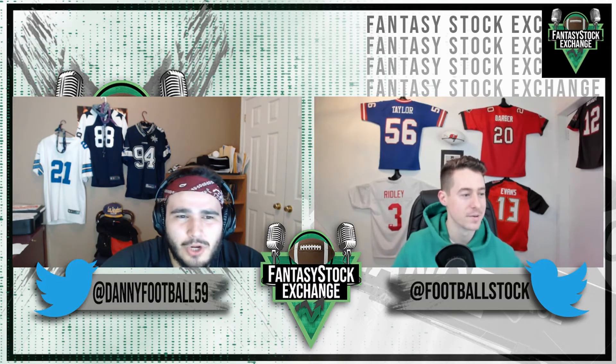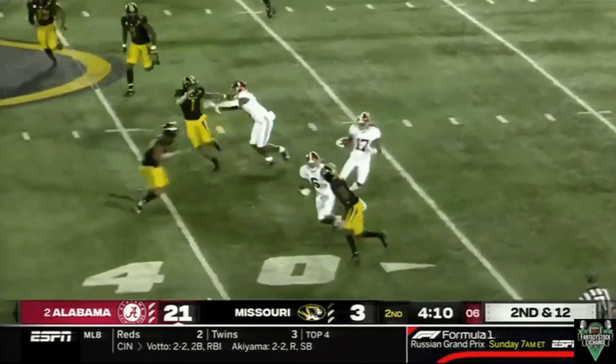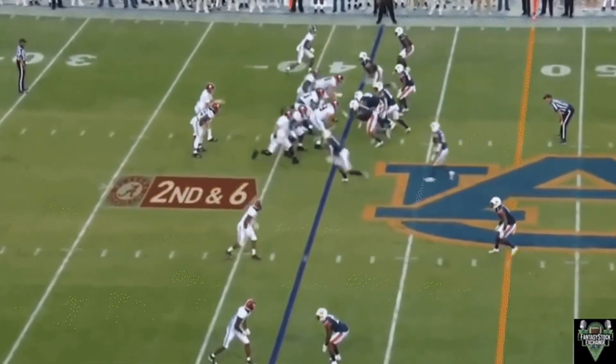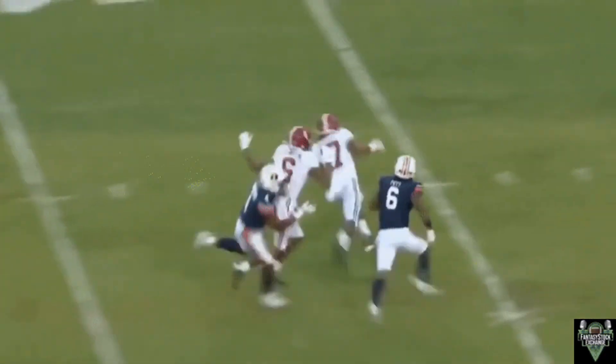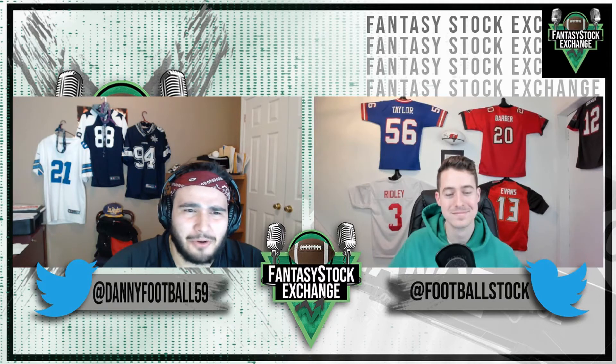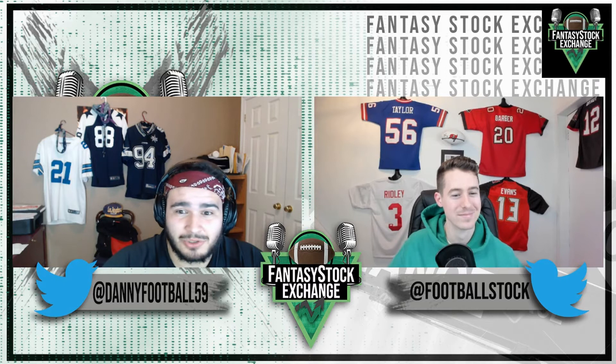The discrepancy in those numbers comes down to elite, elite spatial awareness with the ball in his hands. As I wrote in the draft guide, he is the most dangerous player on the field in all of college football when given space — that mixture of twitchy movement skills and long speed combined is lethal. Alabama also had ridiculously clean blocking on the exterior, whether it was Waddle, Devontae Smith, or Najee Harris. When Jalen Waddle was given space, he was either scoring or making a huge play. Yards after catch goes to Waddle.